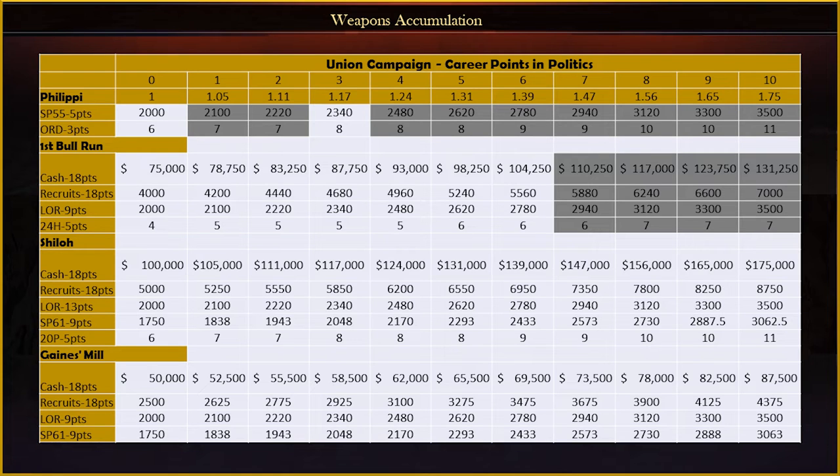Here is a breakdown of what the government weapons caches look like for the Union and the CSA. Starting out you will have either a 0 or a 3 in politics, so I've grayed out the other configurations since you can't get them. As the Union, you'll either have 2,055 or 2,340 Springfields available, along with either 6 or 8 ordnance rifles. You can see how the multiplier from points in politics affects the sizes of the available weapons.